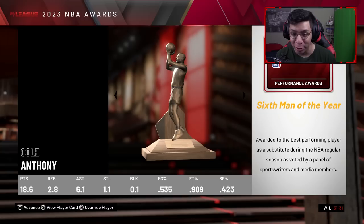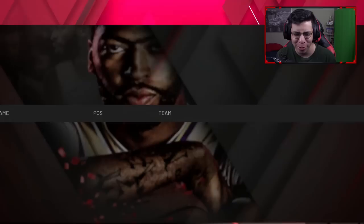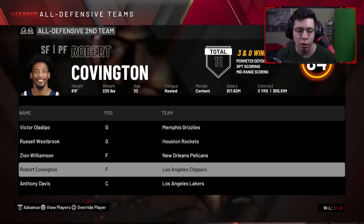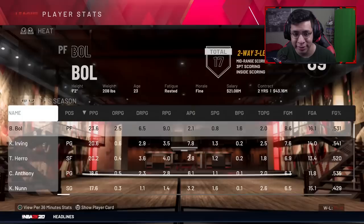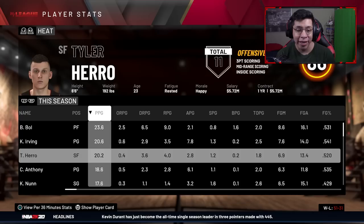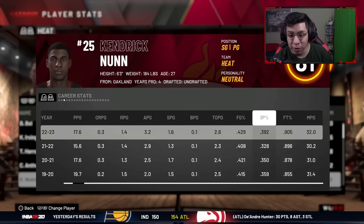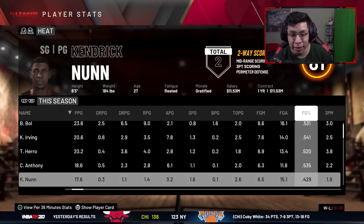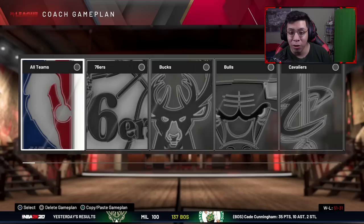Rudy Gobert wins Defensive Player of the Year — we have both the Sixth Man and Defensive Player of the Year on our squad. We finished third again with a better record. Looking at player stats, Bojan is averaging 23.6 and is an absolute monster. Kendrick Nunn is having his best shooting season for us: 42% from the field, 39% from three, and 90% from the free throw line. For the playoffs though, I'm going to let whoever needs to score just score.